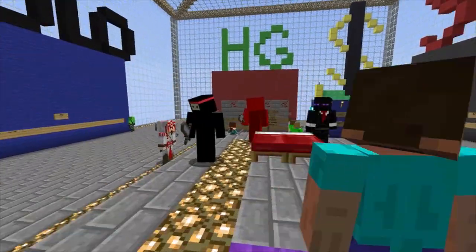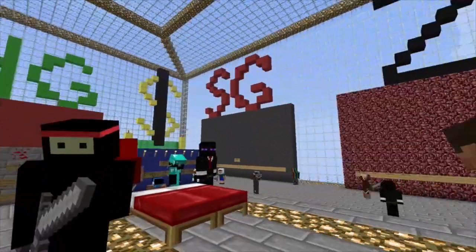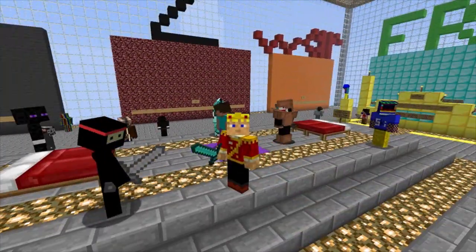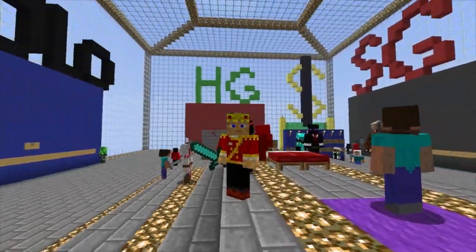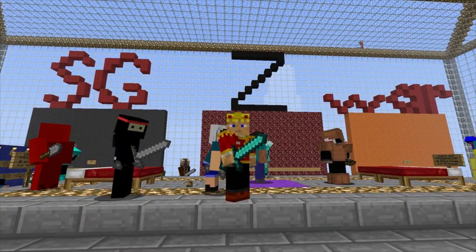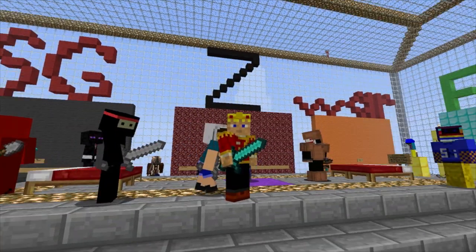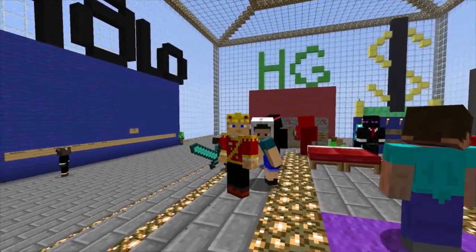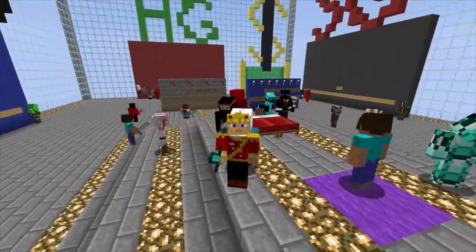Ryan pretty much runs the whole thing — so if you see him, say hello to him. I'm SlayRock86. The IP is actually going to be at frzworld.com. On the top area, underneath the banner, you'll be able to see a list of the IPs. That's basically where the updated IP will always be at.